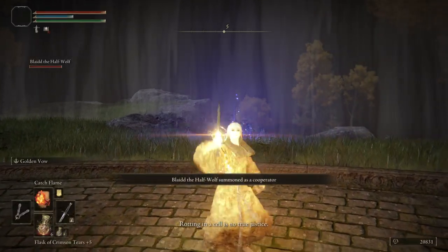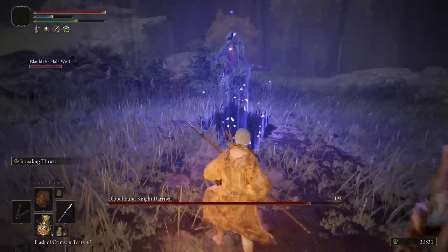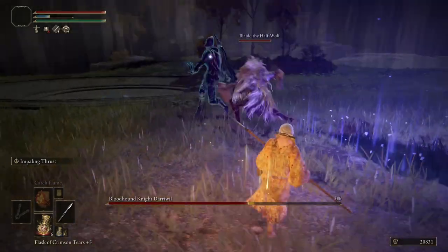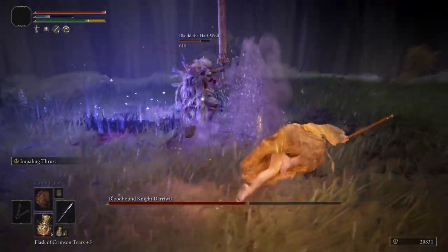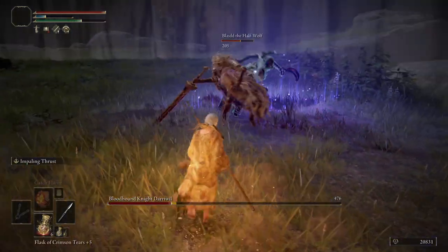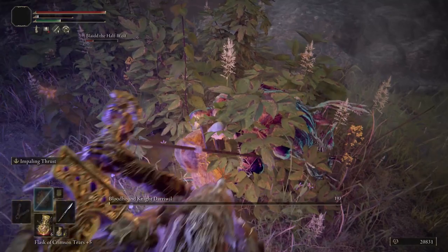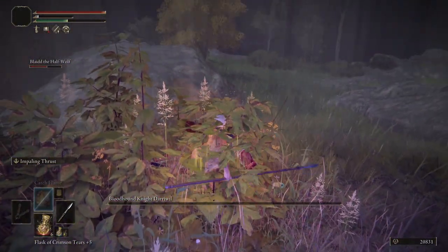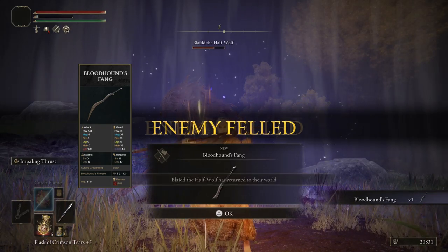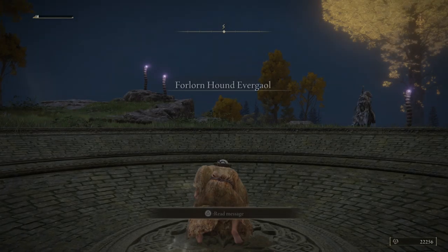Congratulations — you now have the Bloodhound's Fang! Make sure after the fight that you talk to Blaidd — he's going to give you a Somber Stone 2, which we'll need because we didn't pick one up.